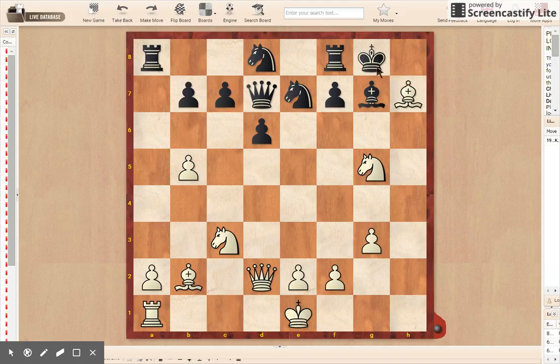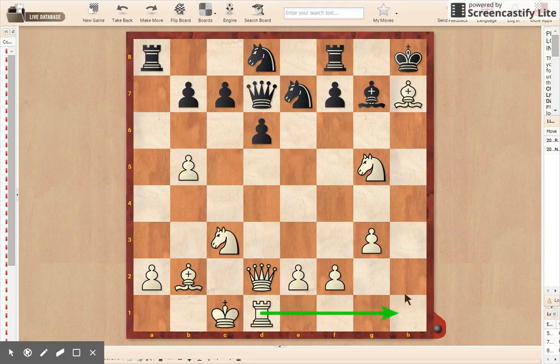After bishop takes on h7, the only move is king to h8. Petrosian castles on the queenside to prepare to bring his rook and his bishop in, with a discovered attack on the queen and the king at the exact same time. So he has to defend with knight to g8.